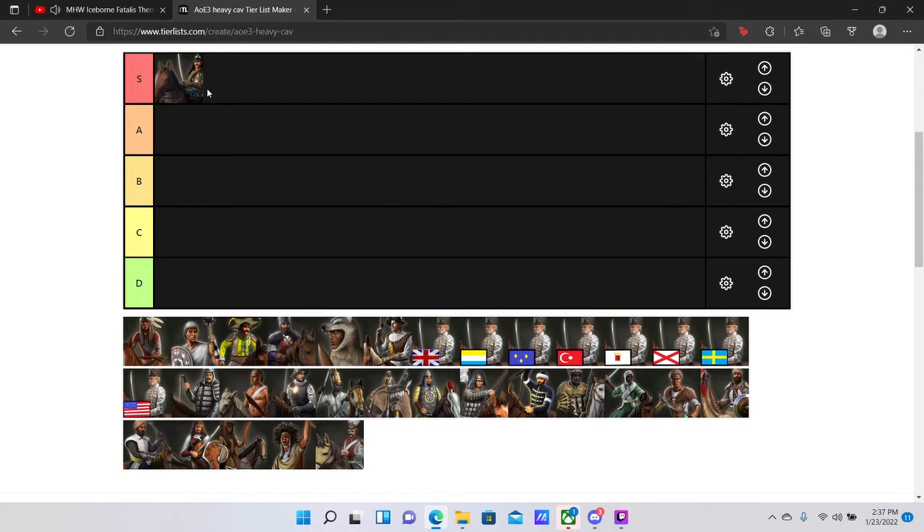Before we go further into S-class, I want to throw out the three archetypes for Heavy Cavalry. You have the Bonk Whack-A-Mole type — things like the Hussar — where they just hit things on the head and do damage and are kind of tanky. Then you have the Splash type, like the Cuirassier or the Iron Flail from China, based around doing splash damage to as many units as possible. And then you have the Lancer types — things like Lancer or Naginata Riders — which have lower attack but a high multiplier against infantry.